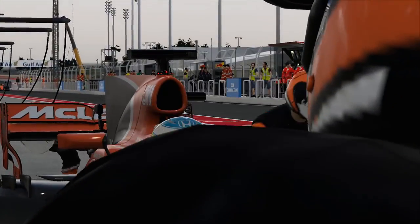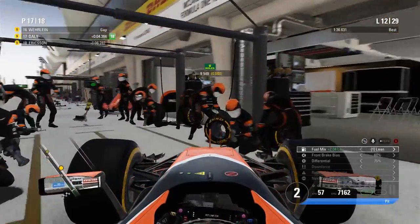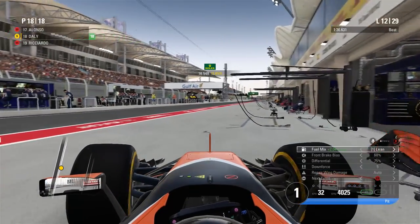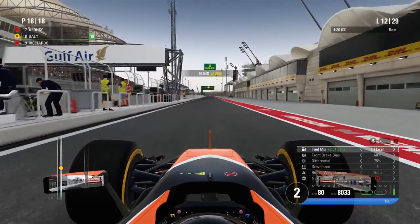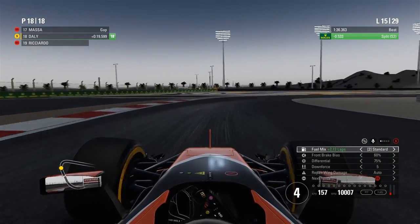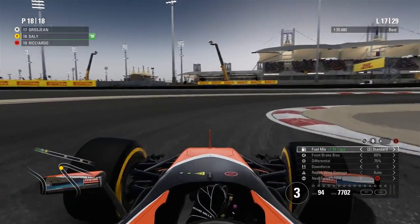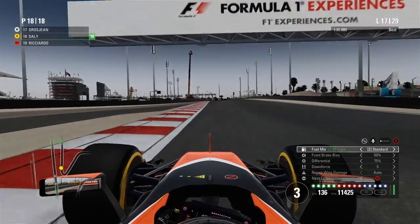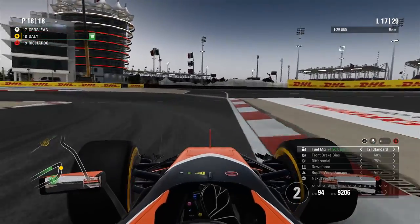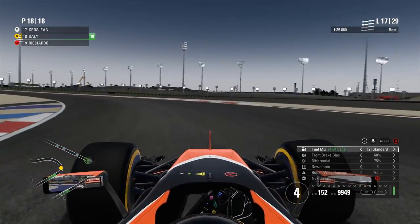Lap 11, we're into the pits. Alonso is in for his stop as well on a very similar strategy. The team originally said to put me on Supers for this middle stint, but I want to run the Supers at the end of the race — hoping for a safety car so I can bolt on the fast tyres and be in the game. There's no point running Supers now and being 10 to 15 seconds behind the next car, just wasting that tyre. May as well save it to the end in case a safety car comes out. On lap 17, trying to push on as much as we can while saving the engine a little bit.